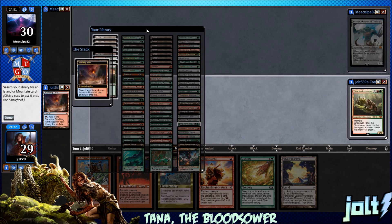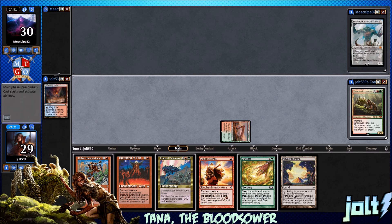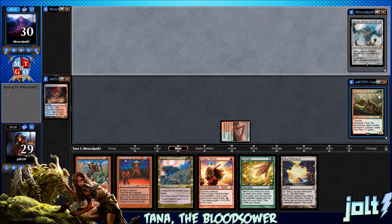Let's go ahead and crack it. Let's grab the cycle land. That way we don't draw into it and it has to come into play tapped. Sheltered Thicket — put it into play tapped. We're going to go past the turn. We're playing Tana, the Bloodsower.